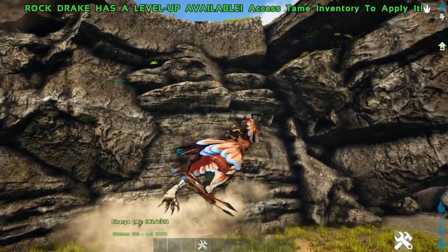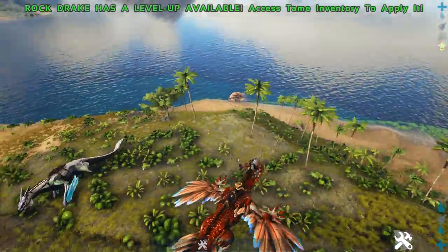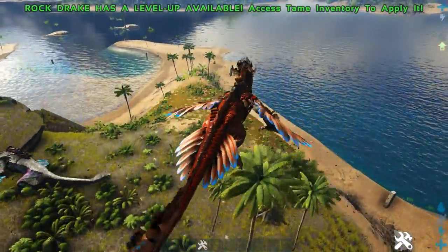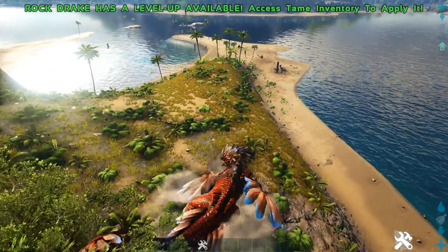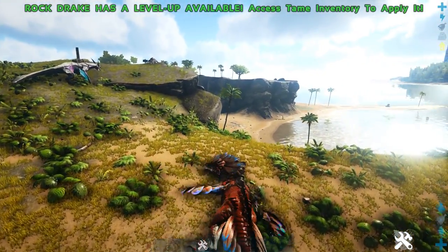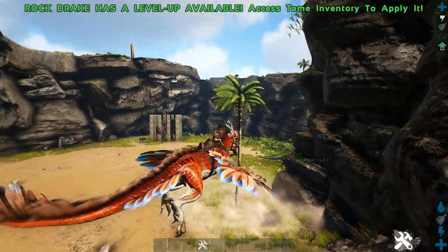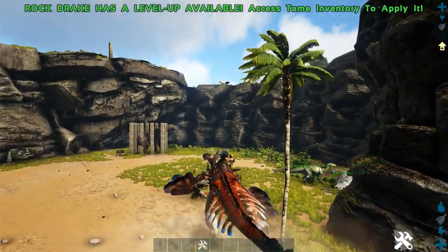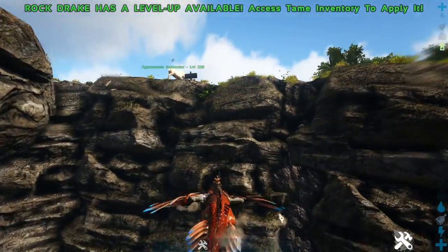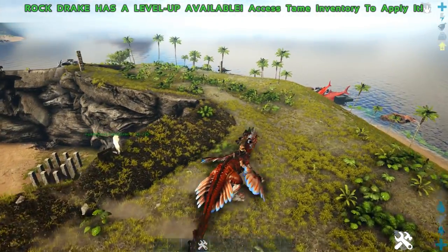His third ability is jumping — he goes pretty high but doesn't go too far. His next ability lets him glide, which is super good for Aberration but not so much for the island. They only spawn on Aberration and Extinction anyway, but you can't tame them on Extinction — they only come in corrupted form.